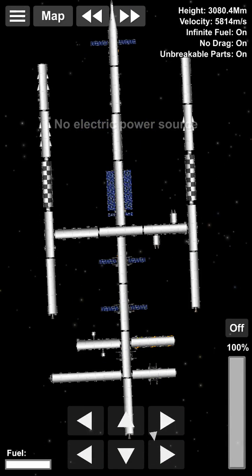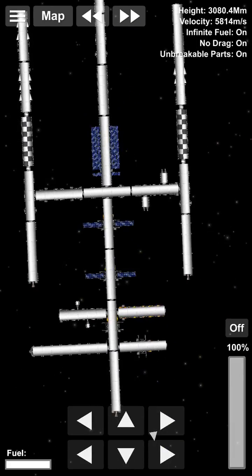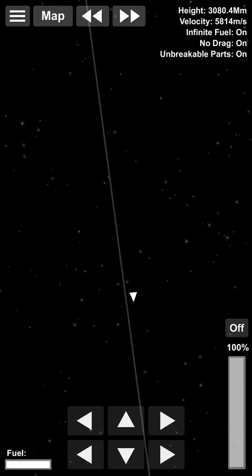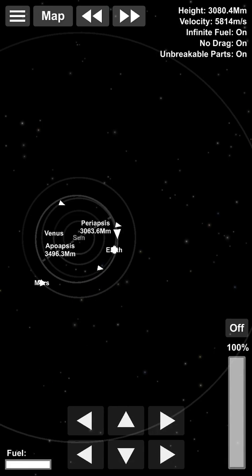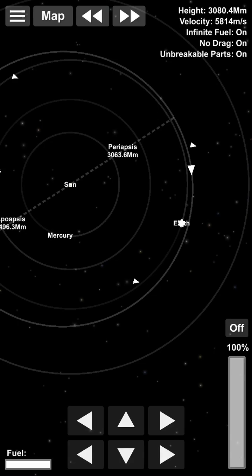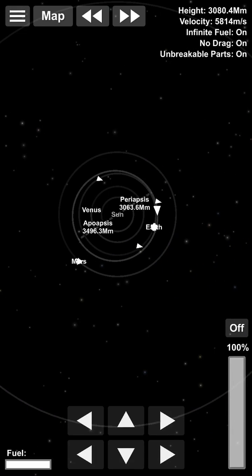I made this to be a self-sustaining station. It has some greenhouses somewhere, I don't remember exactly. But yeah, this is the station I made going around the orbit of the sun. It doesn't cross you a bit with it at all, so yeah. Thanks for watching guys, and see you guys next time.